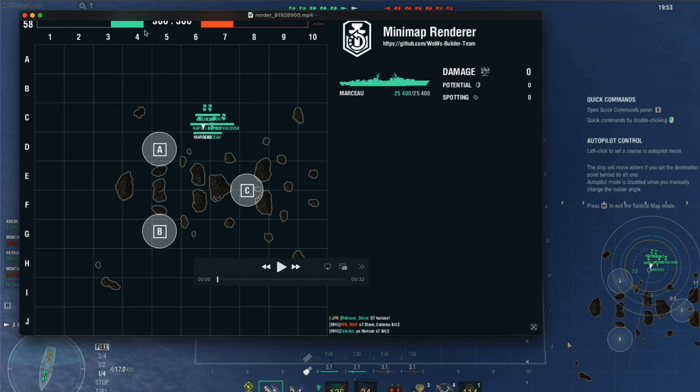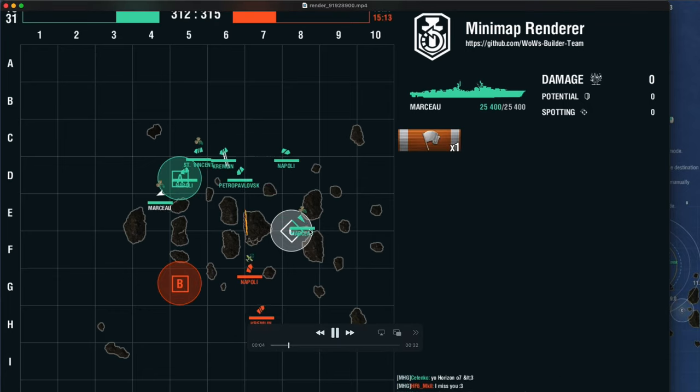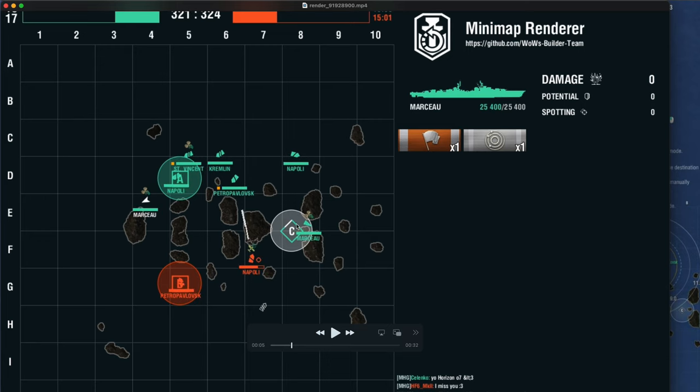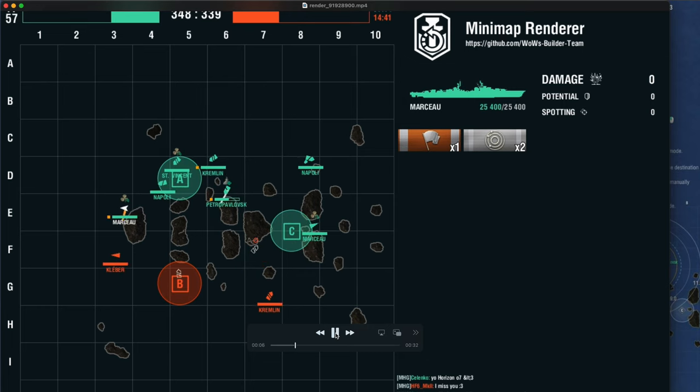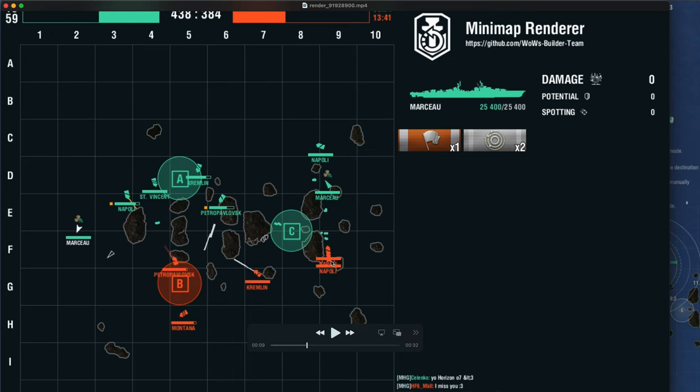Let's take a look at the replay. You can see the initial positioning: Marceau rushes in to take on the Charlie cap. They only have one destroyer, so we think we can bully it with two gunboat Marceau DDs. We spot the first Napoli and think there might be a heavy push to Charlie — Marceau will bug out. Napoli holds in the back to contain. Petro has radar to maintain surveillance in the middle and give situational awareness. There are enemy destroyers out to the west, so Marceau contains that destroyer to stop a western flank. Two Napolis spotted on the eastern flank — Marceau will not engage; it's too much.